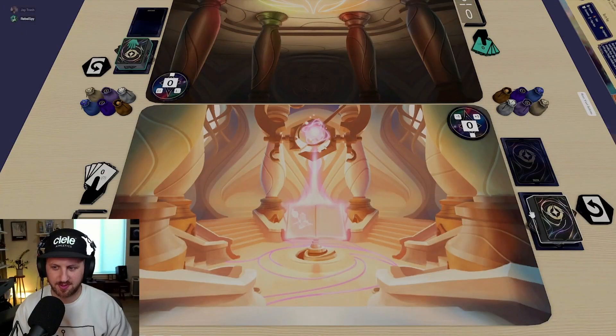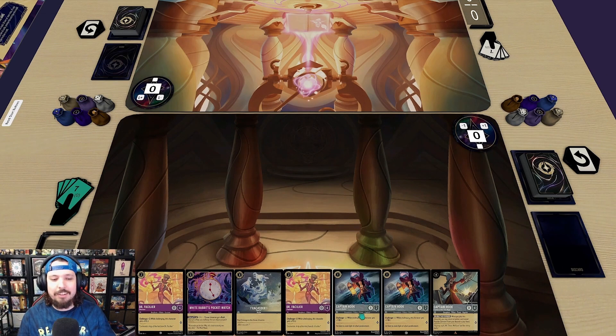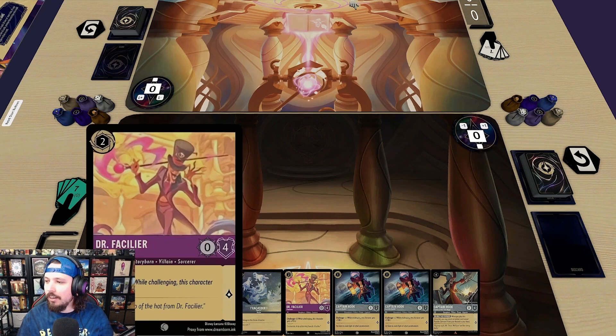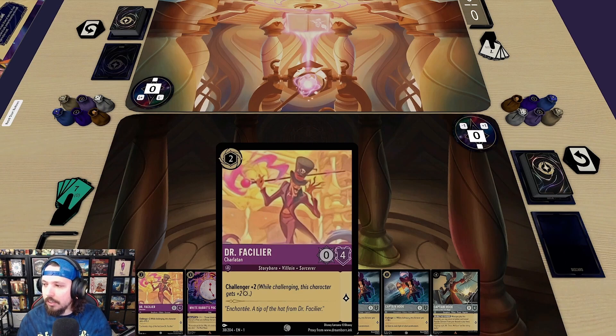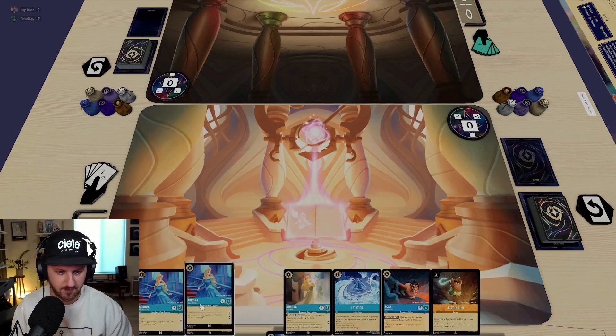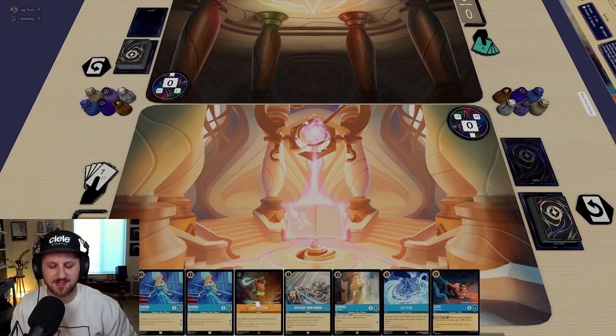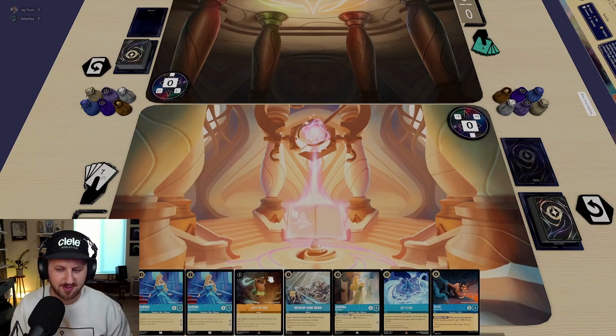Let's mulligan. We're looking at two Hooks — that's kind of cool. Dr. Facilier is pretty sweet, a new character: zero-four, costs two with a Flourish, one lore pip, but he has Challenger 2, which means he gets two additional strength whenever he's challenging. We're going to mulligan. I like the cheap stuff. I'm really curious to try 'Just in Time' — you may play a character with cost five or less for free, but it seems like negative card advantage, spending two cards to play one card a little early.